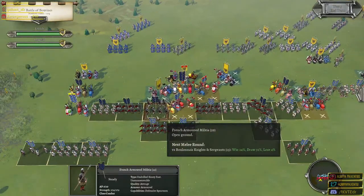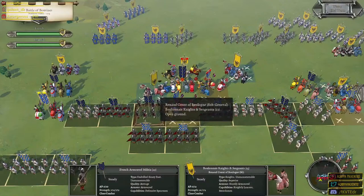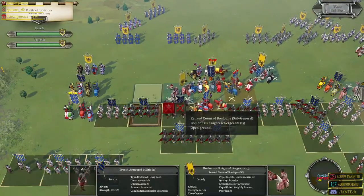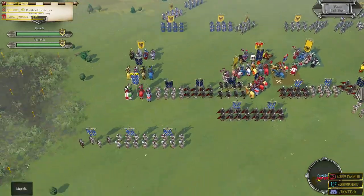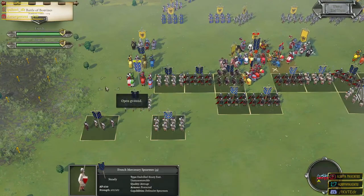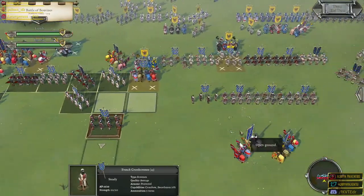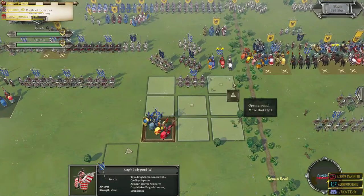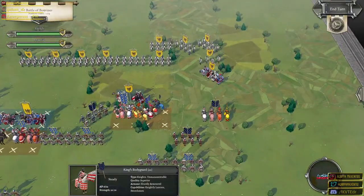We got it — stuck in! Beautiful. These French armored militia are now locked in combat against the Bolognese knights and sergeants. I think that improves our chances of victory — I wouldn't say significantly, but it does help. We have to resolve the combat; it's not going to go well in our favor, although at least it didn't go horribly wrong. I'll take one more shot with the archers, move the spearmen over here on the flanks, and end the turn — not sure there's much more we can do.